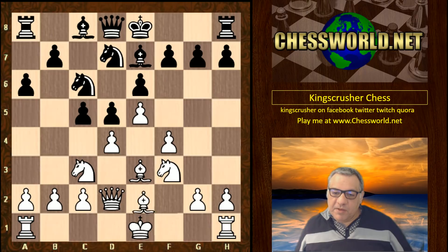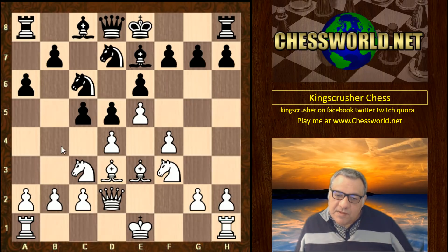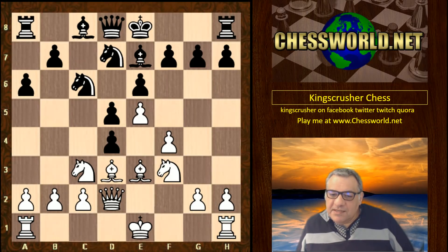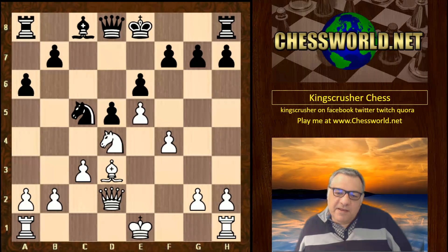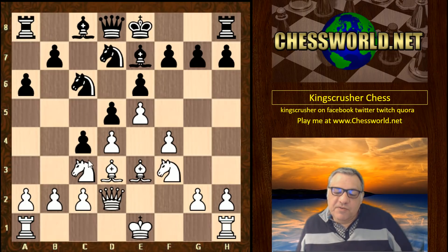Here we see another popular move, but maybe not as popular — you could argue a bit more passive — Bishop e7. It keeps the central tension. Queen d2, a6, and now quite a rare move actually: Bishop d3 is played here, very interesting. In fact black played c4, and this is often what used to be considered an old computer mistake to release the tension in the center, but here it's perhaps more justified because the position is pretty closed in nature.